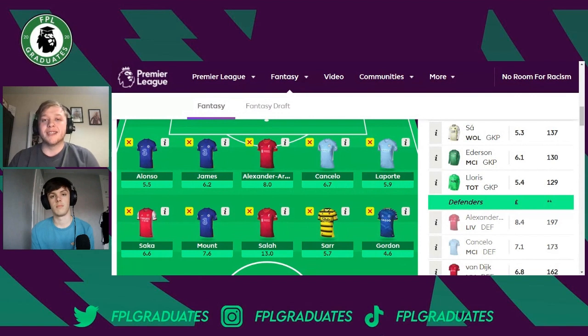Moving on to Anthony Gordon — 4.6 million. I don't think I need to say much more. He's so cheap, playing in that Everton team fighting for their lives, and he's been involved in a lot of their goals and assists. That 4.6 million price is the main reason everyone's going to have Gordon in their team. He's a great asset with two doubles in a row and has probably been Everton's brightest attacking player — a brilliant budget enabler.